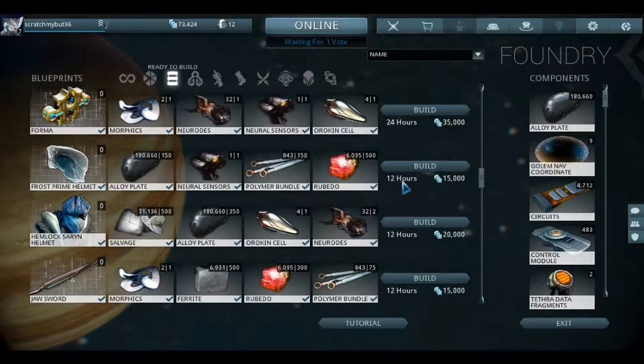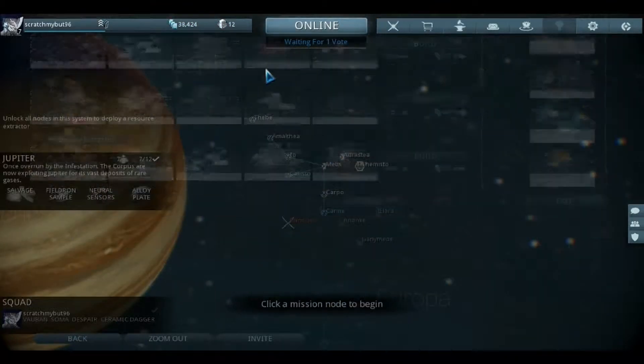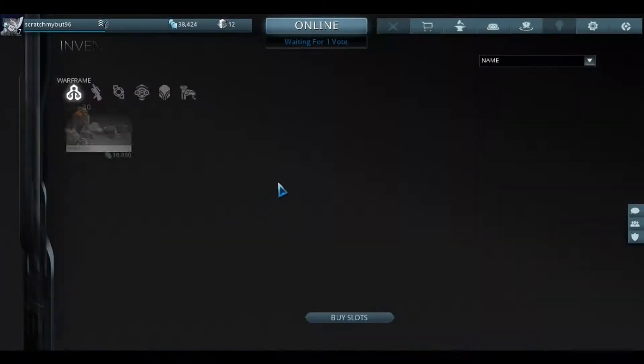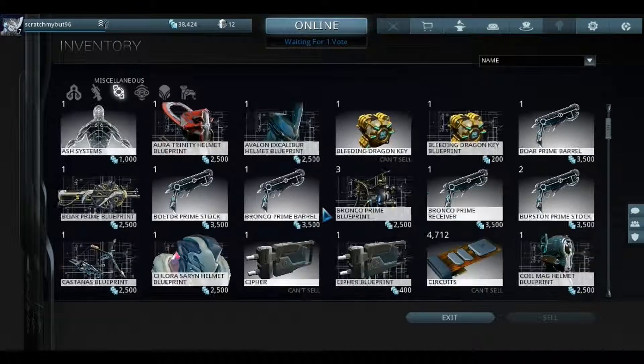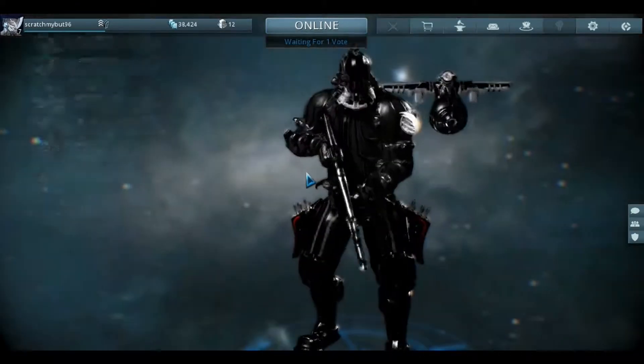Finally, I'm going to build this. I have like 15 Forma blueprints — let me check — I believe it's like 15. Okay, I had 15, but now I have 14 because I'm building one. Makes sense.